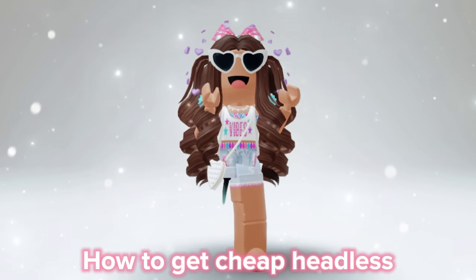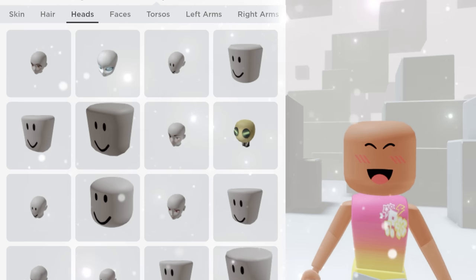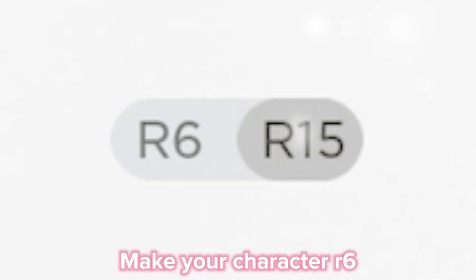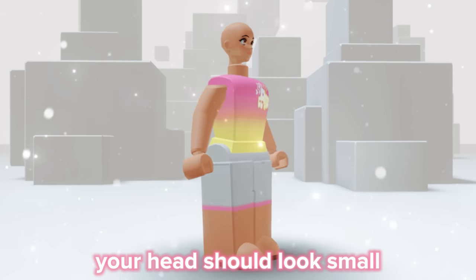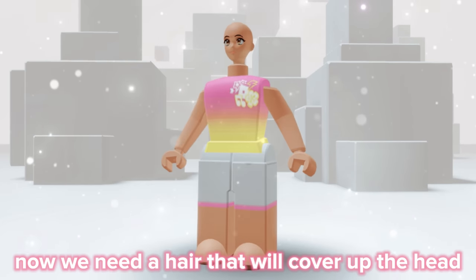How to get cheap headless: first you need this character for the head. Make your character a size six — your head should look small now. We need a hair that will cover up the head.